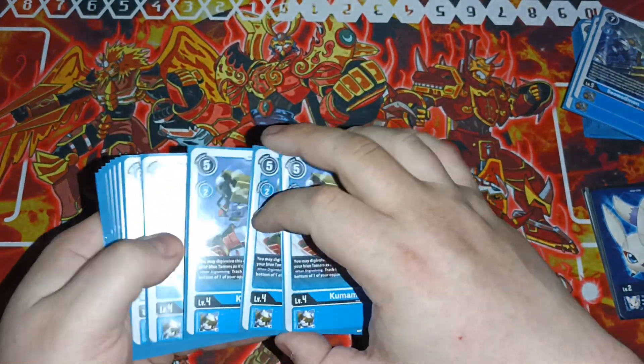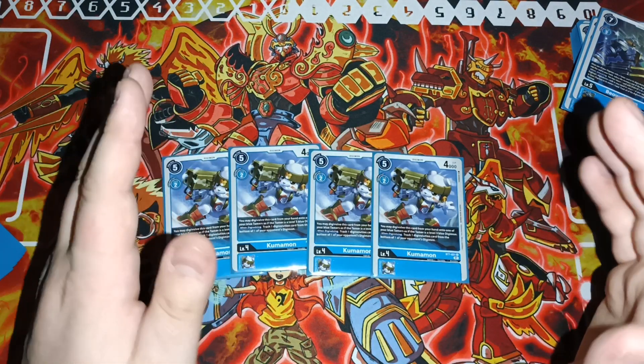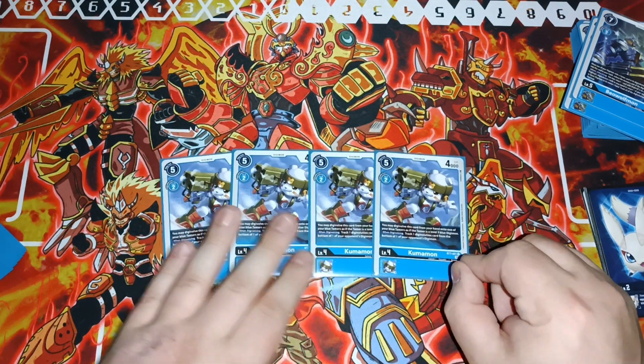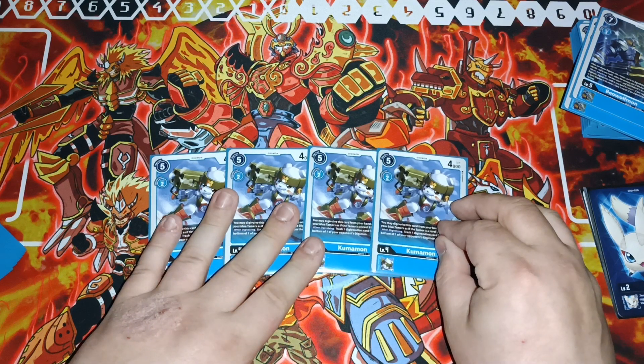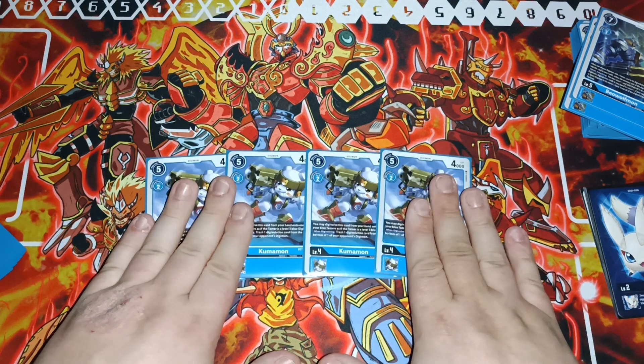Level fours: four Kumamon. He evolves over a Tamer for two, and then when digivolving, trash a digivolution card from the bottom of one of your opponent's Digimon. Basically, just like Blue has always done and like Hex did, you're controlling your opponent's digivolution stacks.